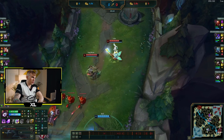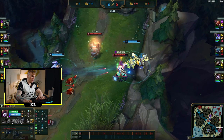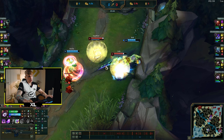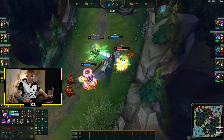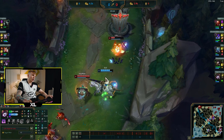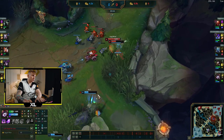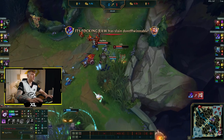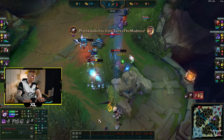I'm a bit careful because every time Kai'Sa steps up that means Rell wants to go in. Here's the engage from Rell — I'm not really stunned long, first auto attack and I'm already out of the CC, and I already Exhausted Kai'Sa. Rell used her ignite pretty early so we're winning the trade again. I baited Rell at the right timing and now we can turn on Kai'Sa as well.